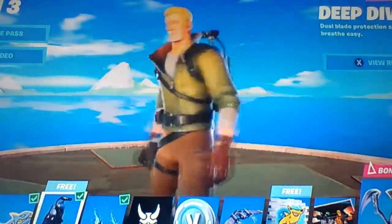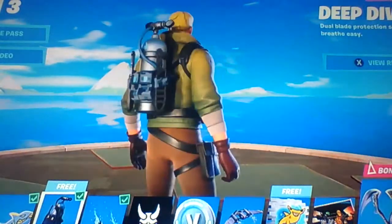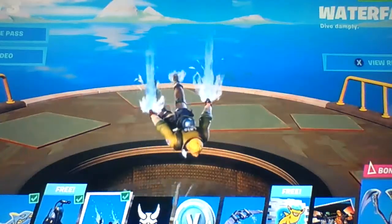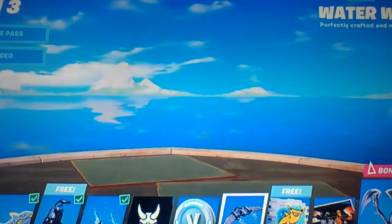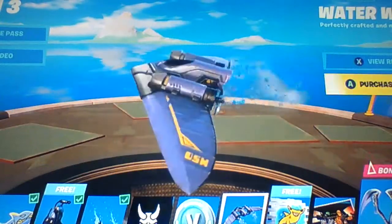We got this Back Bling - this one actually levels up too, that's super nice. Then we got this Waterfall Trail. We got this Banner. We also have 100 V-Bucks. Then we have another super nice Glider.